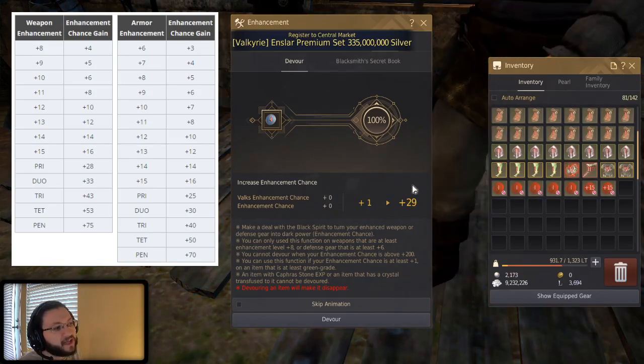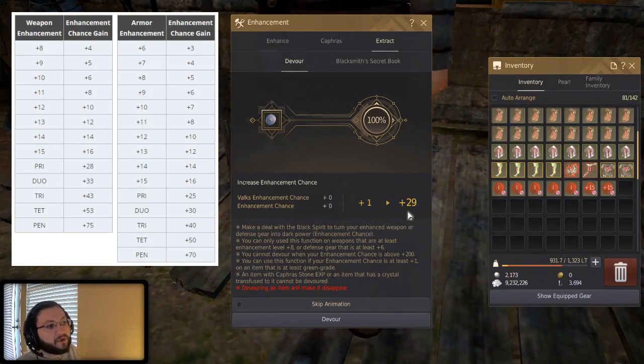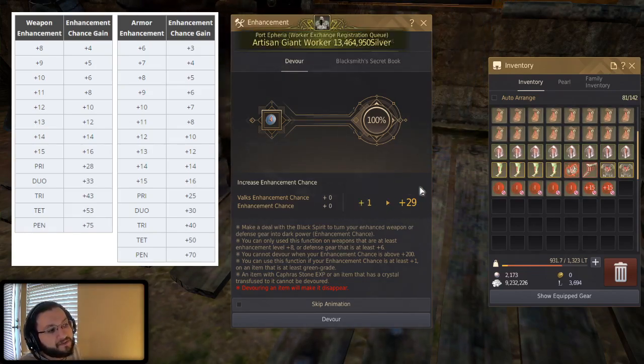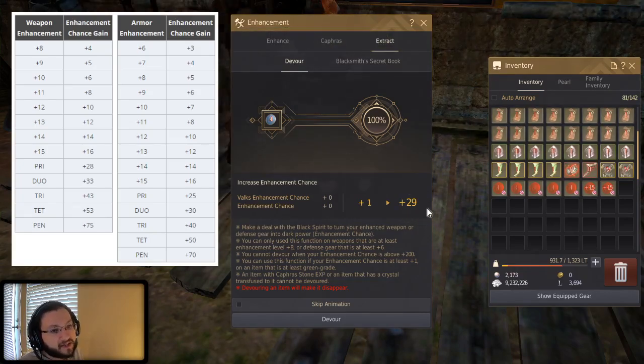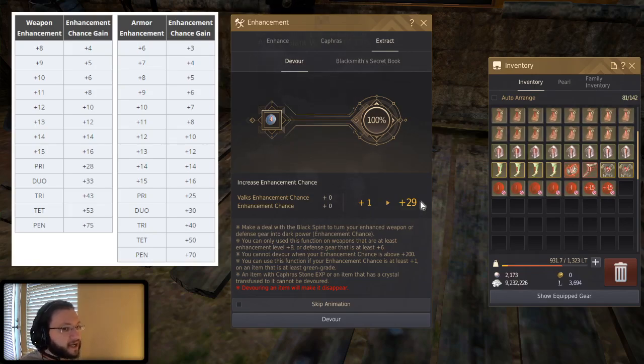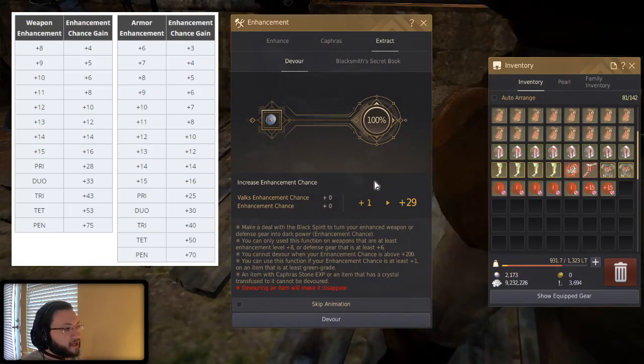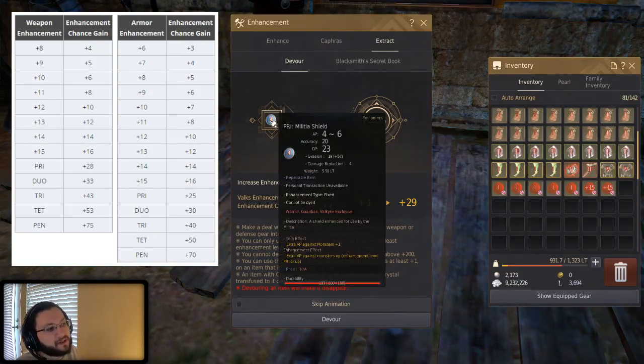For example, I've got a militia shield here, which is considered a weapon, so it gives me a 28 fail stack. It shows 29 because I have a plus-one Rule of Peace bonus — whatever your Rule of Peace bonus is gets added on top. The devouring amount for pri weapons is 28. For armor, looking at the chart, it only devoures to a 25 stack. There's a reasonable difference between a 25 and a 28 stack, and 28s are worth a bit more.